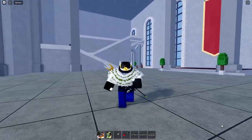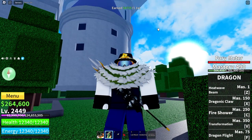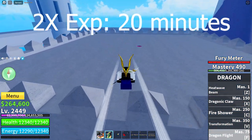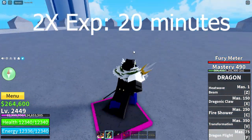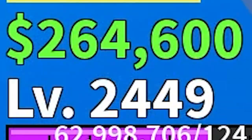Let's get straight into the video. Today I have two new codes for you. The first code is a 20-minute EXP code, where it gives you double EXP for 20 minutes, so you can hurry up and level up to max level before the next update.